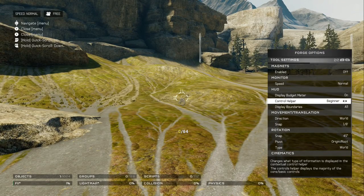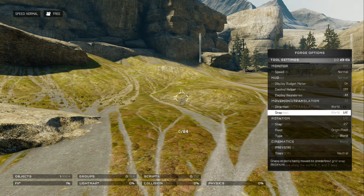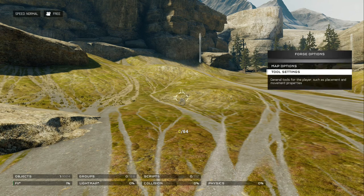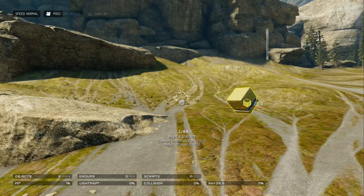HUD gets rid of all that interface stuff. If you're a beginner, you should probably have the beginner mode on for HUD and the control helper, because it'll help you out, but I like to keep that off. Display boundaries — don't really care. For rotation step, I like to keep it on 45, which basically means whenever you take an object and rotate it, it snaps to a 45-degree angle.